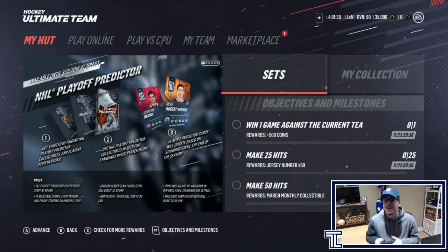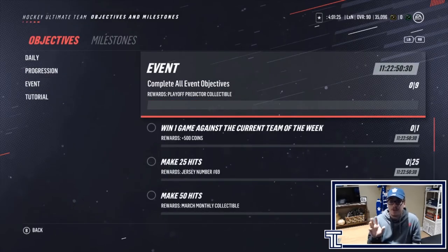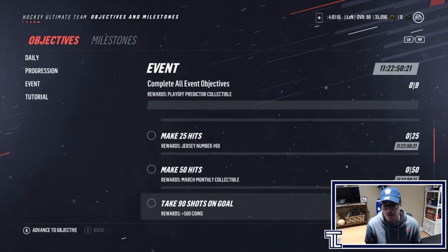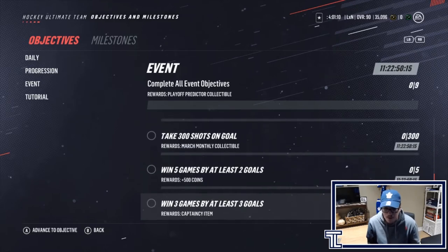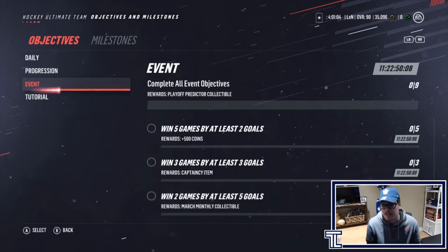A new event means a new event objective. If you complete all of these, you get a playoff predictor collectible. Rewards include: win one game against the current team of the week, 500 coins, 25 jerseys, jersey number 69, 50 hits, a March monthly collectible, 90 shots, an assistant captain item, another monthly collectible, 500 coins, a captaincy item, and a March collectible. You get captaincy items which is really cool, and collectibles to help you get closer to that legend.